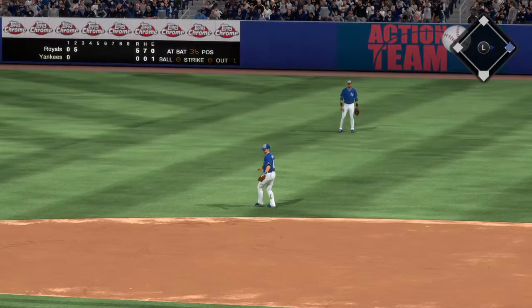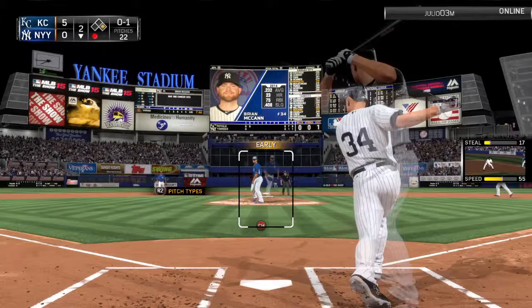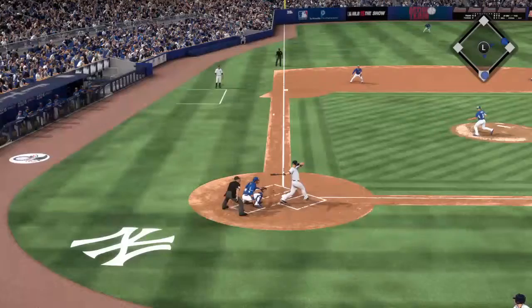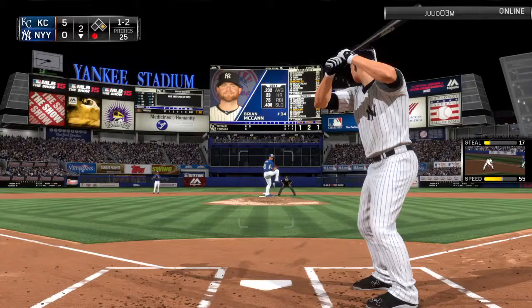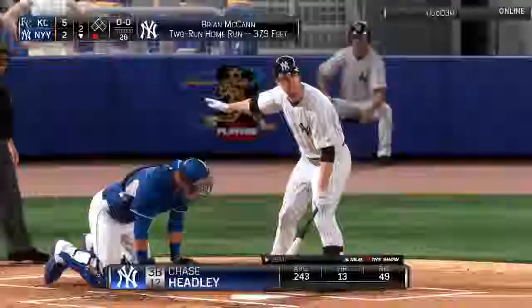Here's Brian McCann. Vargas using those off-speed pitches a lot — changeup foul, one and one, changeup foul to one and two, fouled away again. Vargas using that changeup exclusively. Then — that pitch is hit hard, deep into right field, and it's out of here. A two-run home run for Brian McCann! The Yankees are on the board. It's 5-2.